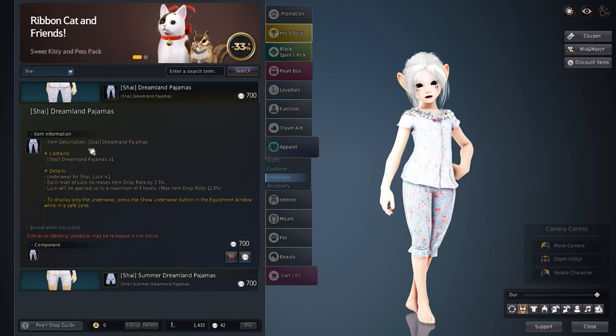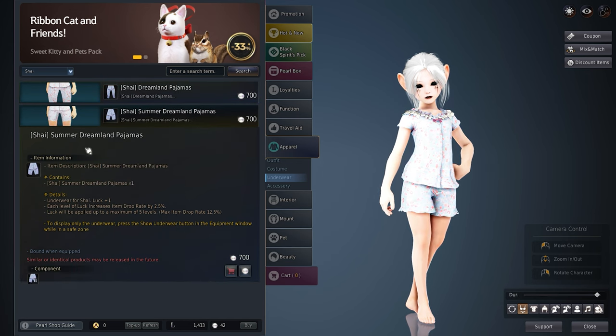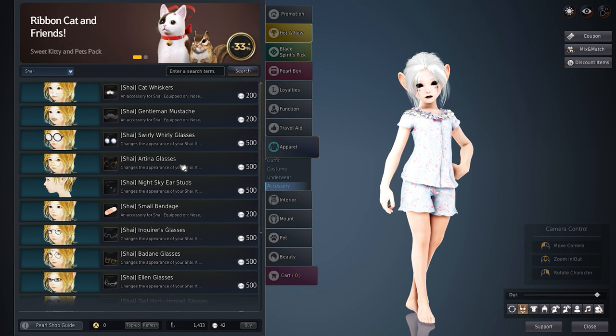It's worth noting that the accessories and underwear are nice to have and should be bought if you have extra pearls around. These add plus one luck and increase knowledge gain.